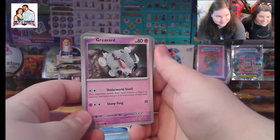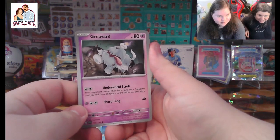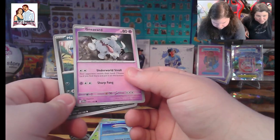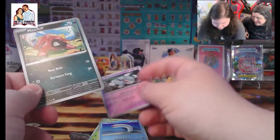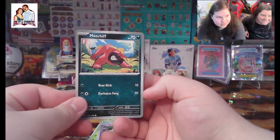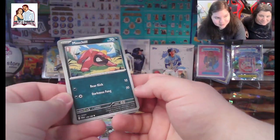We've got a Greavard — he's cute, I like him. Little puppy — Underworld Stroll, I like it. Yeah, strolling through the dead. We got a Maschiff — wonder what kind of breed of Pokemon that's inspired from. Real wonder.